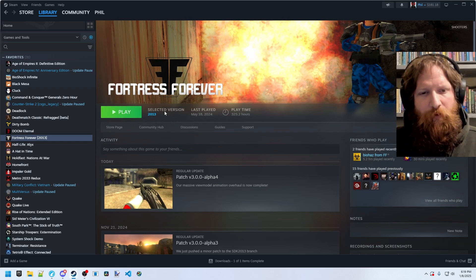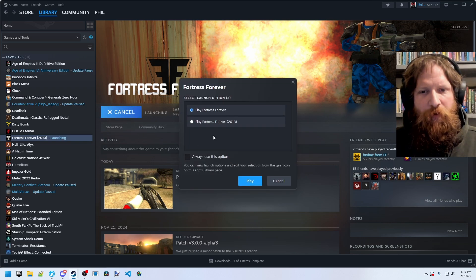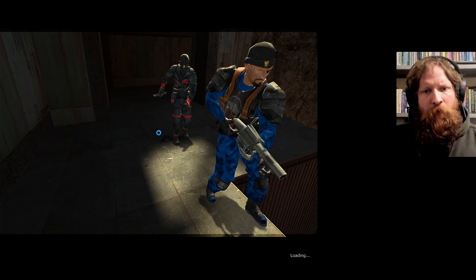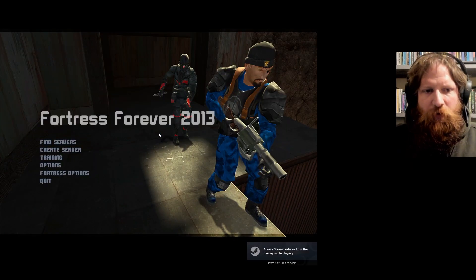Once that update is completed, you'll see your selected version. Go to Launch — you even have the option to select to always use this version if you want, or just select it each time you launch. Now we're launching into the 2013 version here.